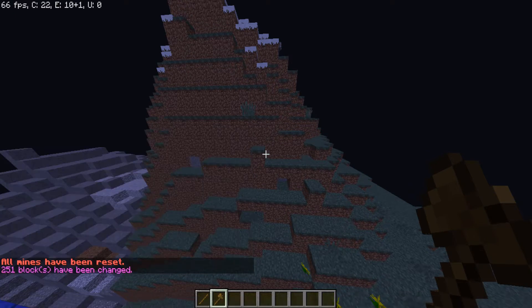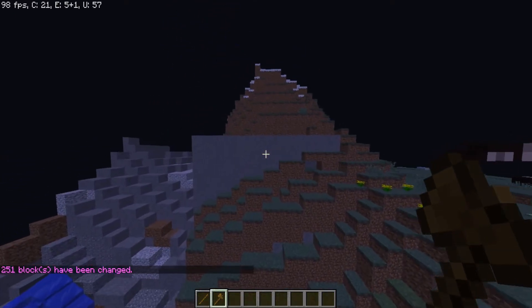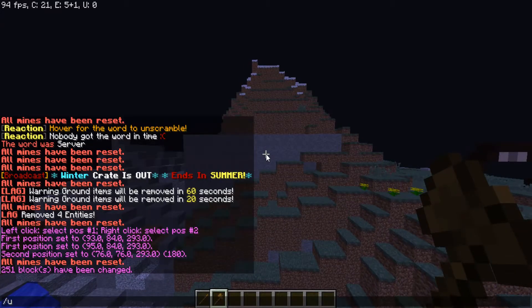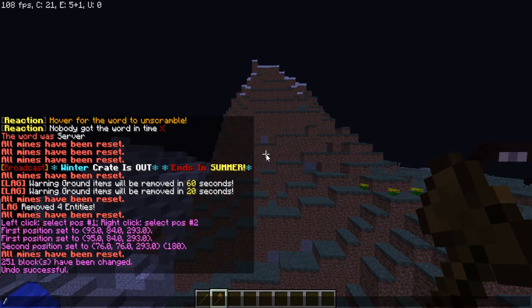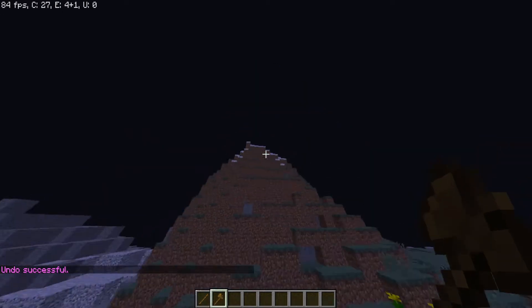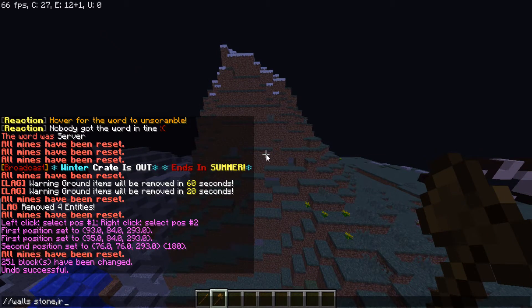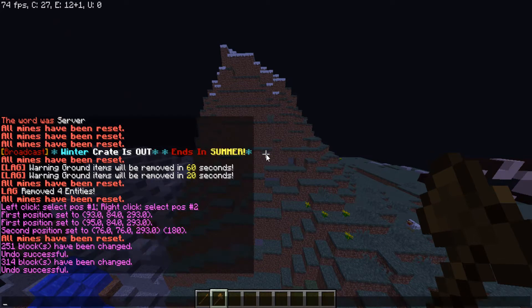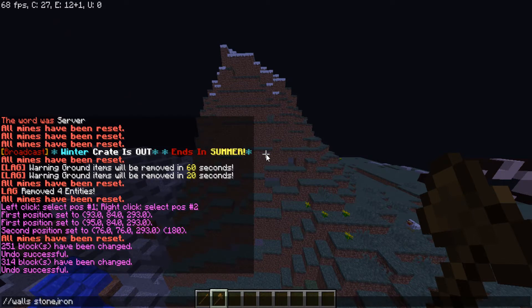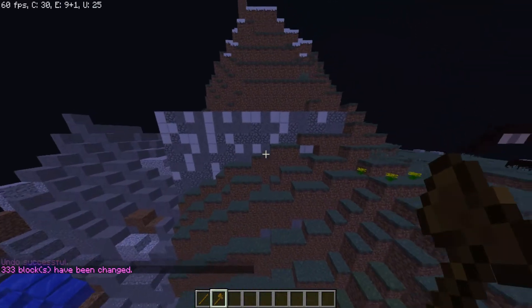Then you want to type slash slash walls and it will basically build walls around your selection. To get rid of it, you can just do slash undo. You can also do different block types like iron, stone, or cobble.